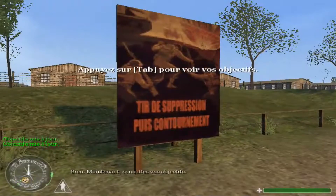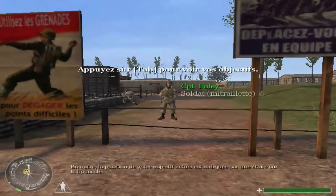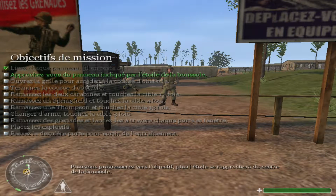Bien, maintenant consultez vos objectifs. Remarquez que votre objectif actuel est en surbrillance. En outre, la position de votre objectif actuel est indiquée par une étoile sur la boussole. Plus vous progresserez vers l'objectif, plus l'étoile se rapprochera du centre de la boussole. Dirigez-vous vers votre objectif actuel.